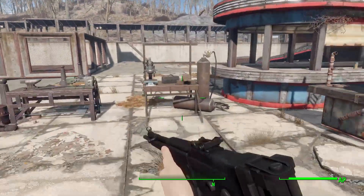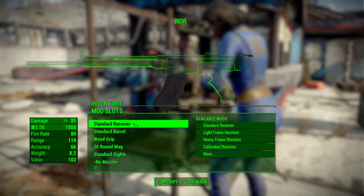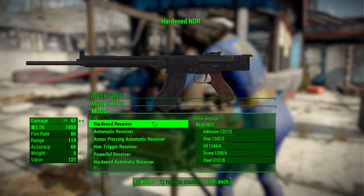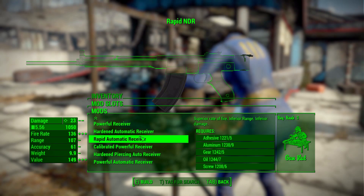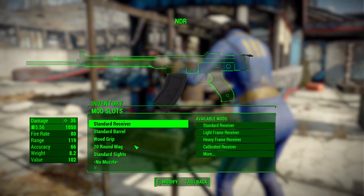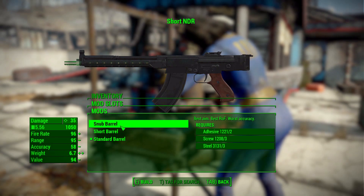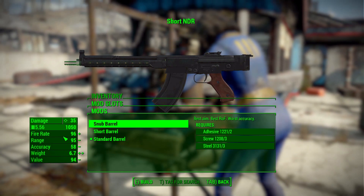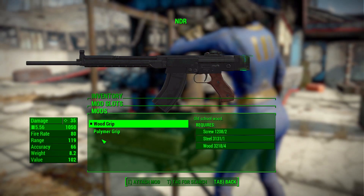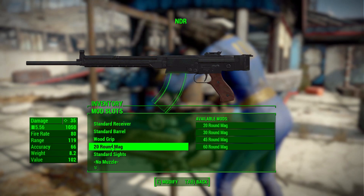Once you do have the gun, head on over to any weapon workbench and check out the different modifications. Starting with the receiver category, we've got the pretty typical lineup from standard, hardened, calibrated, etc., and you've got most of these in either automatic or semi-automatic forms, which is pretty good. Next in the barrel category we've got either the standard, a short, or a snub barrel, each increasing the firing rate but decreasing range. Then in the grip category we've got either the standard wooden or a polymer grip if you like a more modern feel.